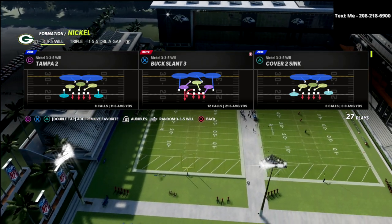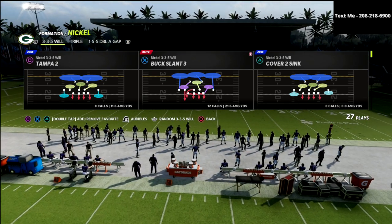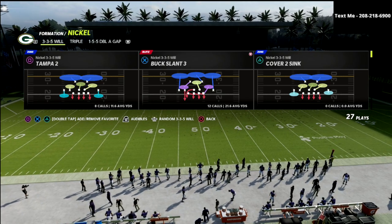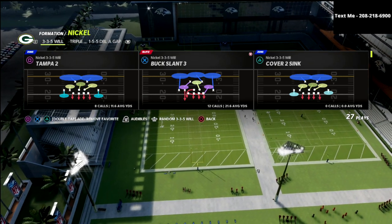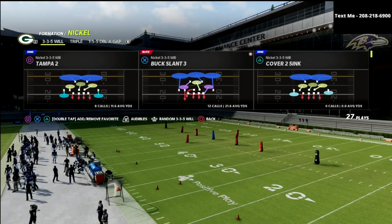If you want to check out that defensive ebook, or if you want to get access to all of my Madden 22 ebooks, I've got that and 13 other offensive and defensive guides available over at my Patreon membership. There will be a link in the description below. You can sign up for the Patreon for just $10 a month and you can cancel at any time, and as soon as you sign up, you're going to get access to everything — all my ebooks, tips, and pro player breakdowns.